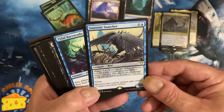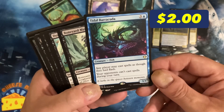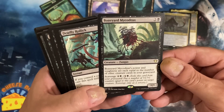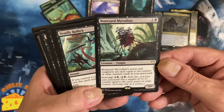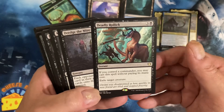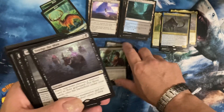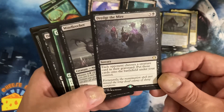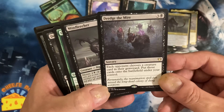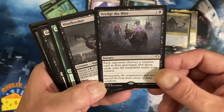Souvenir Snatcher, Tidal Barracuda, Boneyard Mycodrax, Deadly Rollick - there we go, that's one of your removals. Dredge the Mire: each opponent chooses a creature card in their graveyard, put those cards onto the battlefield under their control.